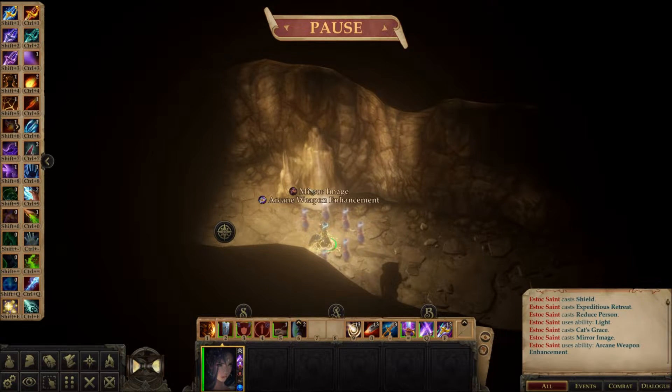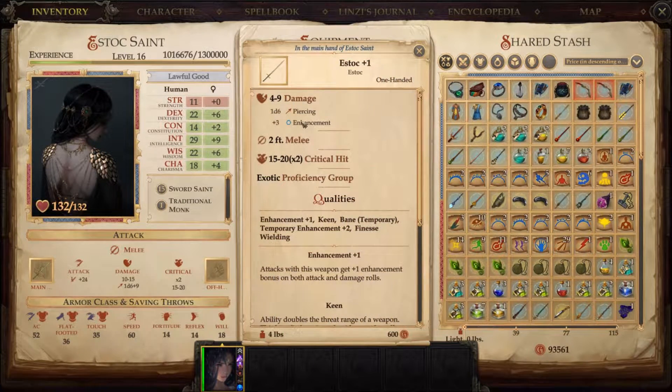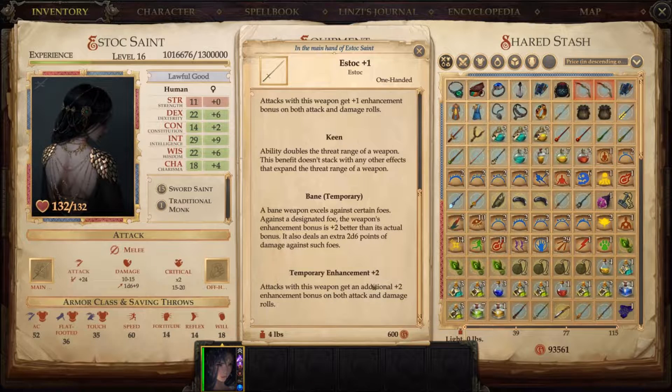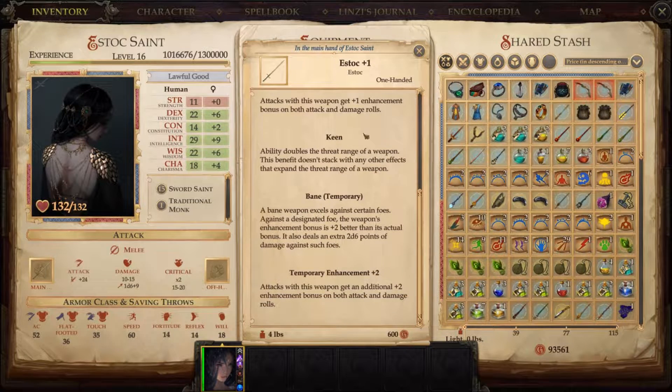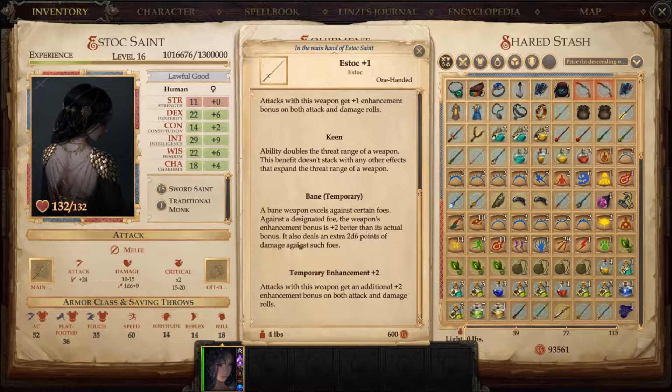The Bane is not only a +2 to our weapon. Looking at the weapon, we're getting a +3 enhancement right now — that's a +1 base weapon plus another +2 from our Arcane Weapon Enhancement ability. Then we'll get another +2 from Bane against any foe, so the +2 is guaranteed. Instead of being a +3 weapon, it's actually a +5. Keen doubles the threat range, which means more crits. And we'll do an extra 2d6 of force damage to any foe we swing at and hit — that's going to be instrumental here.